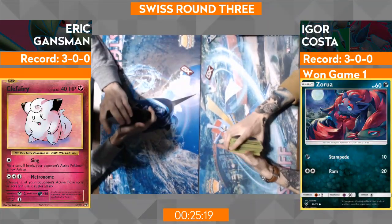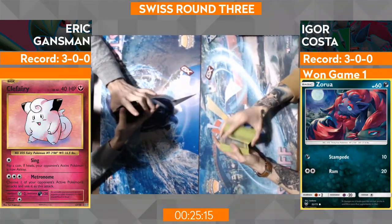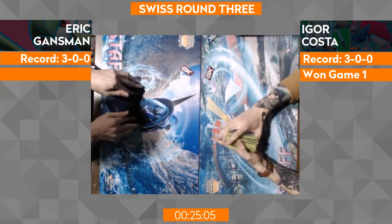Igor wants to see a couple more basics and a couple more supporters. I think Eric had a fine setup going for himself anyway — he was just going for that Bridget because he knew that eventually Igor is probably going to set up. Getting those Raltses down and that Remoraid down would be really helpful in his setup. We're just going to wait for them to shuffle up and wait for game three. I'm excited — I'm hoping to see a little bit more out of game three where Eric gets more Ralts out and Igor duplicates what he did in game one.